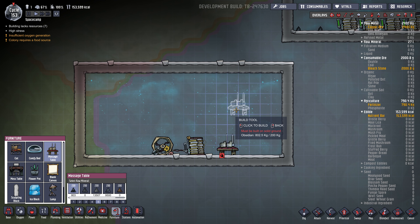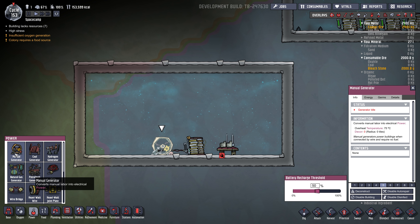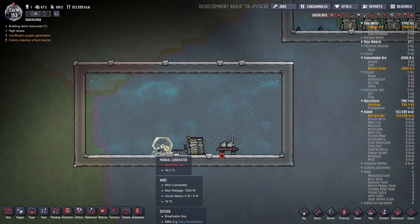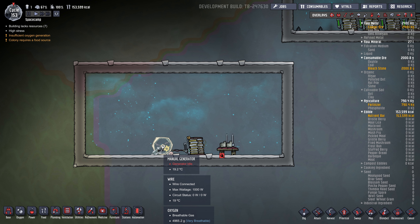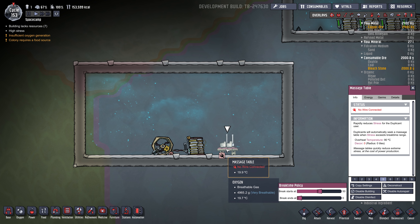We'll stick one there, and if we click on the generator under power, we can see it generates 400 watts. The manual generator is kind of special because it's the only one that duplicants can power — the rest use resources. So it'll produce 400 watts and this massage table will consume 240.